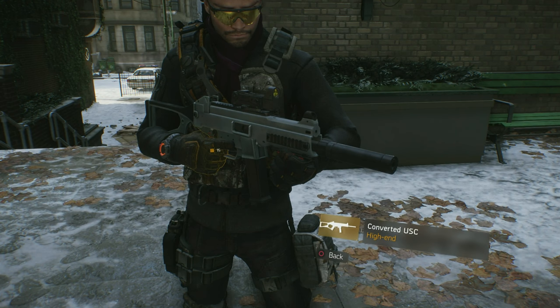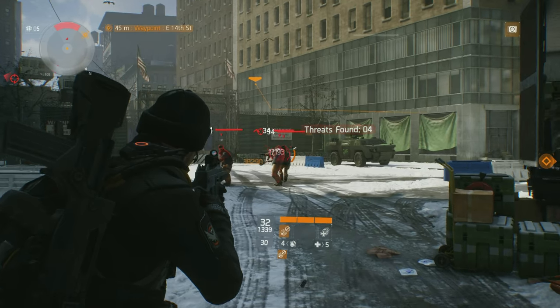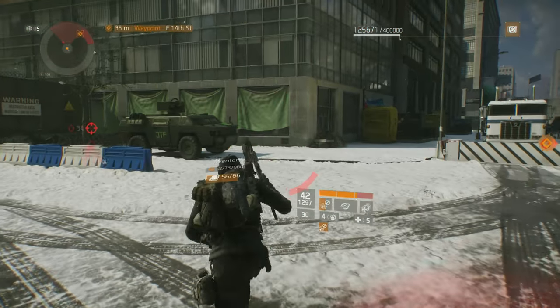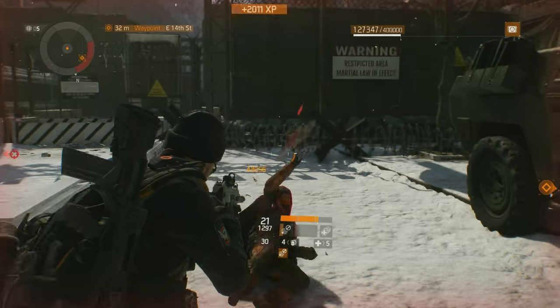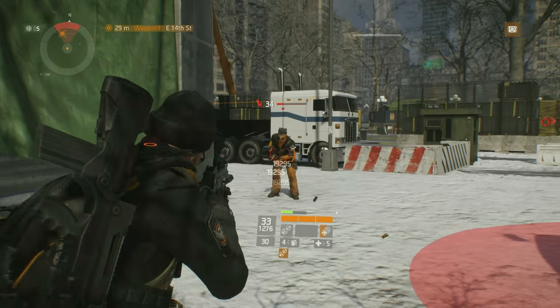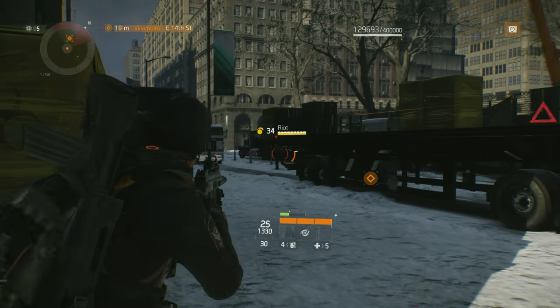In 7th place is the newly introduced UMP45, which believe it or not has the highest base damage of any SMG. However, having the best damage and average reload speeds is not nearly enough to overcome the second slowest SMG RPM of just 600 rounds per minute. I was excited to receive the UMP as I have used it in many other FPS titles in the past, but you would be better served going with most any other SMG in the Division.